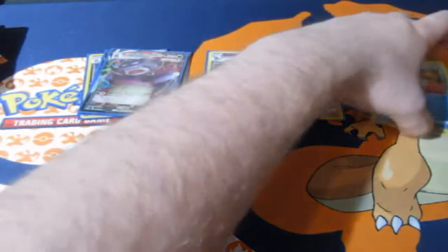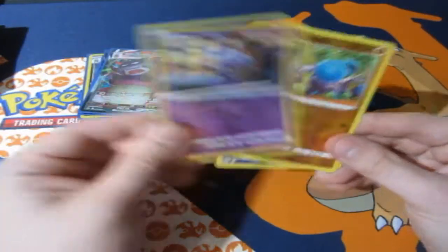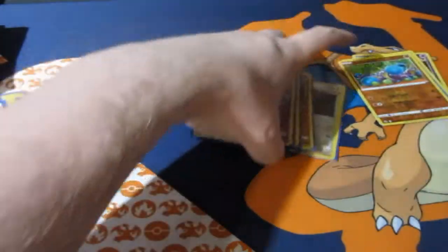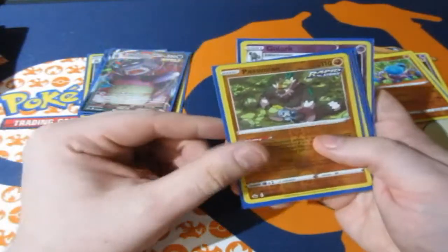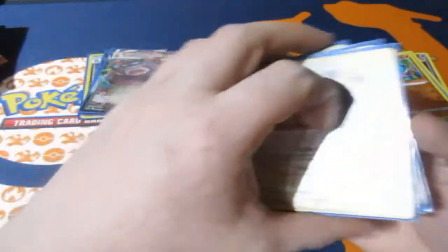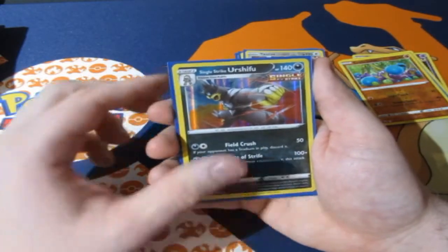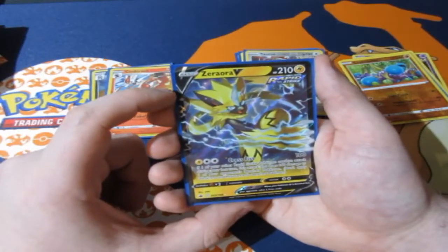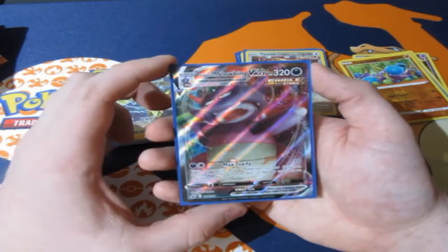Here's our reverse foils of today: only three standard reverse foils — Delibird, Shuppet, and Crabrawler. For reverse foil rares we've got Golurk, King Julian, Galarian Linoone, Cinderace, and Tauros — really good ones. For the foil cards of the day: Mr. Mime single strike, Cinderace my boy, Zoroark V card, and a full art Slowking VMax!